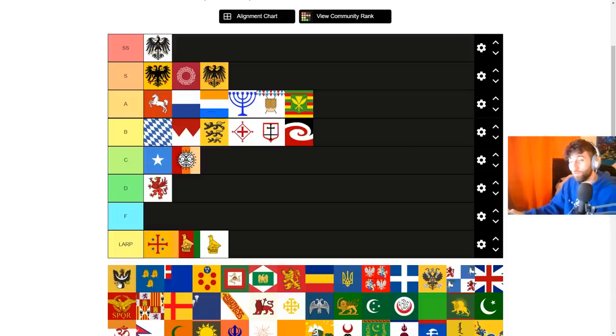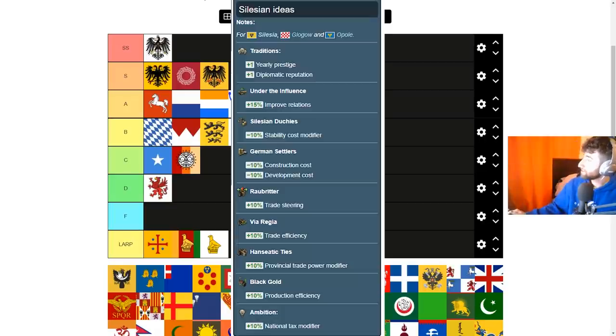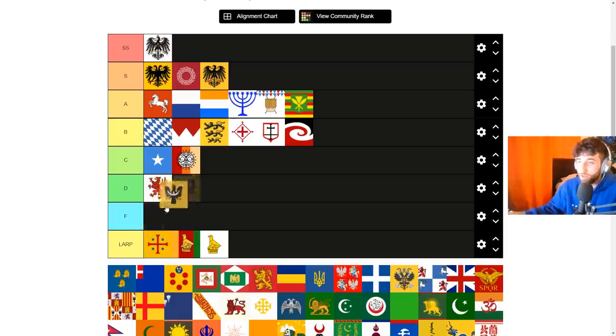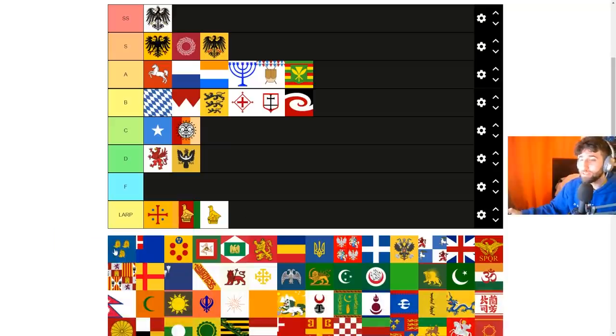Silesia counts as a formable but I'll be quick. It has a generic mission tree and the only good ideas are 10% dev costs and 10% construction costs — literally that's it. I would never culture swap to Silesian to form Silesia. I'm very tempted to put them in F, but the construction and dev costs keep them in D.